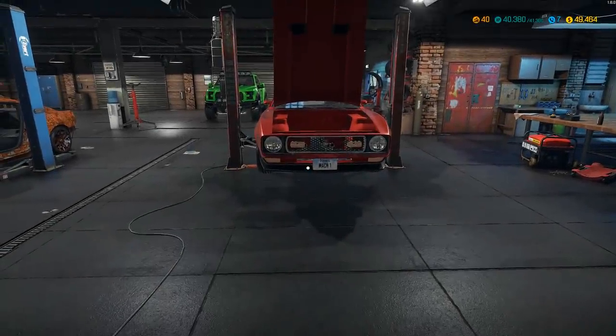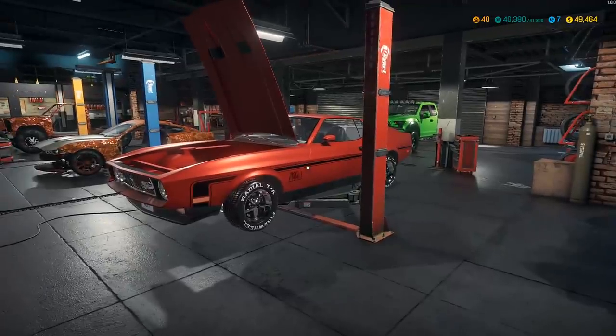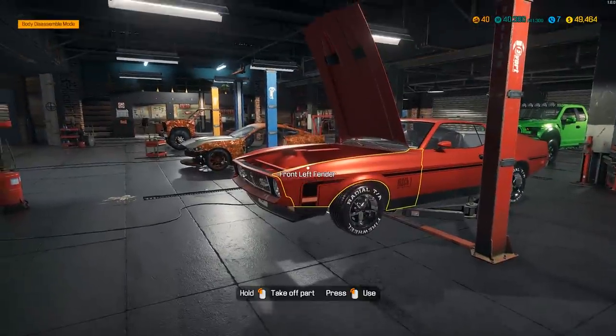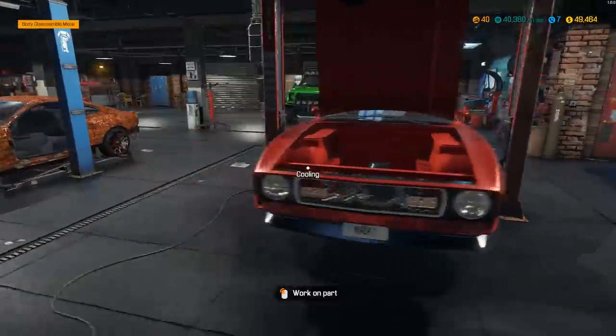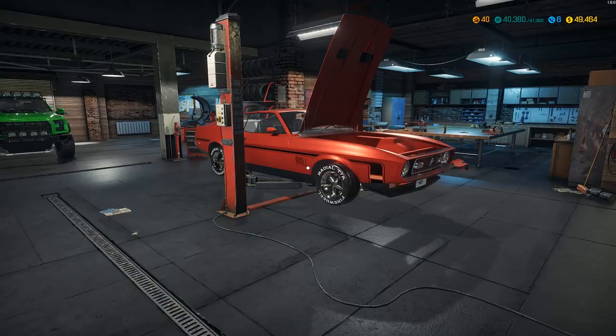What is up everybody, it's Gorilla Man here back with another Car Mechanic Simulator video. If you guys saw the last video, you saw me obtain this Mach 1 Mustang — I think it's about a '71, '72, '73, somewhere in there. We got this bad boy from the junkyard completely junked out and in terrible condition. We took it, repaired the whole entire body, and so far we have the engine out and ready to go.